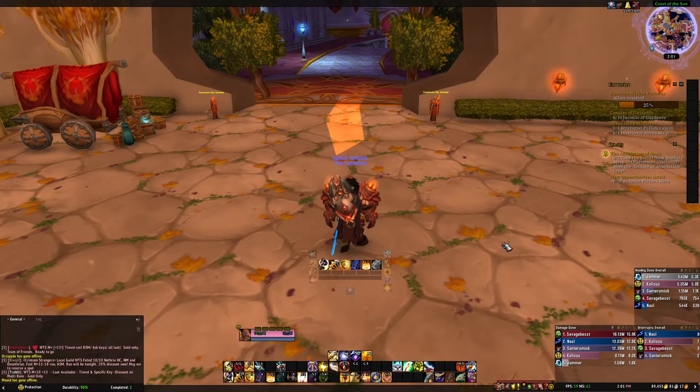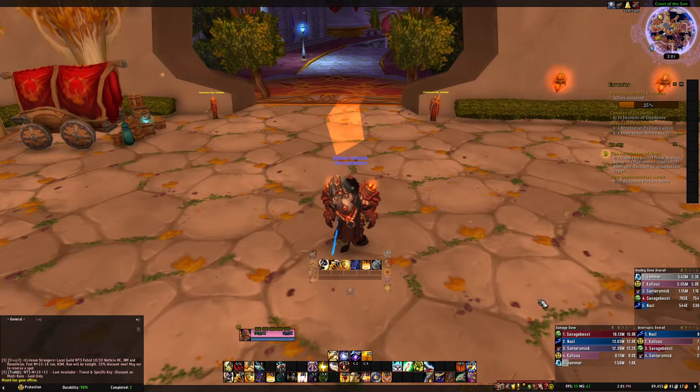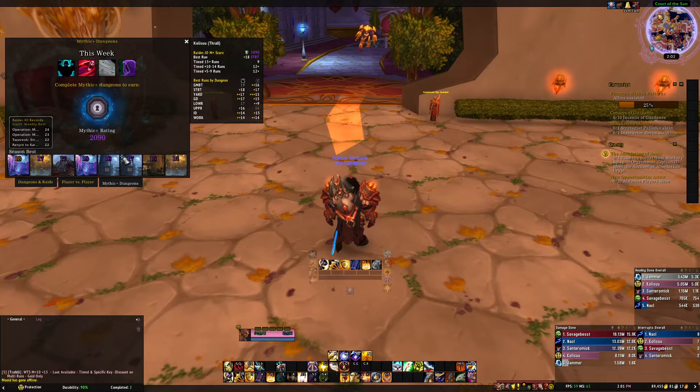You have great damage too. I've been able to pull 40 to 50-plus interrupts in a dungeon depending on the key. In terms of damage, you can usually beat a lot of DPS, especially if they don't know what they're doing — though at higher key levels you probably won't beat the top DPS. Overall, great damage, great off-healing, and a fantastic tank for pugging.